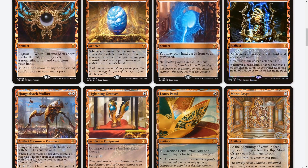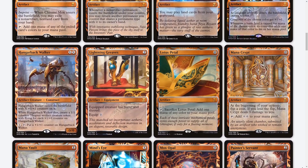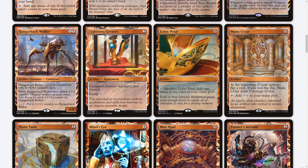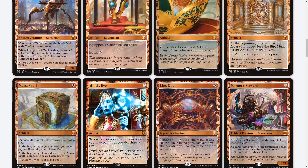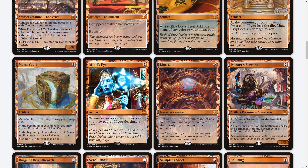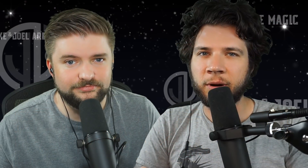Before we look at the top five cards, the thing you need to know is that there are a total of 54 masterpieces. The first 30 appeared in Kaladesh, and 24 came out in Aether Revolt. We're going to talk about the top five, and spoiler alert — they all came out of Kaladesh. Let's get into the cards.